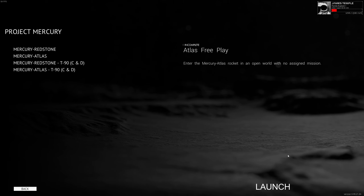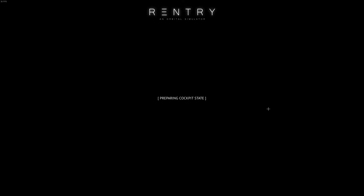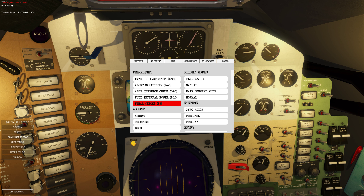This is another video and this time we're going to do a Mercury Atlas free play with no random failures enabled. We'll explore some things during the mission, but I'll also edit out some parts. We'll go through a full T-minus five minutes through launch and ascent. The capcom just checked in - we're at T-minus five minutes, so let's bring up the T-minus five minute checklist. All other checklists have already been done.